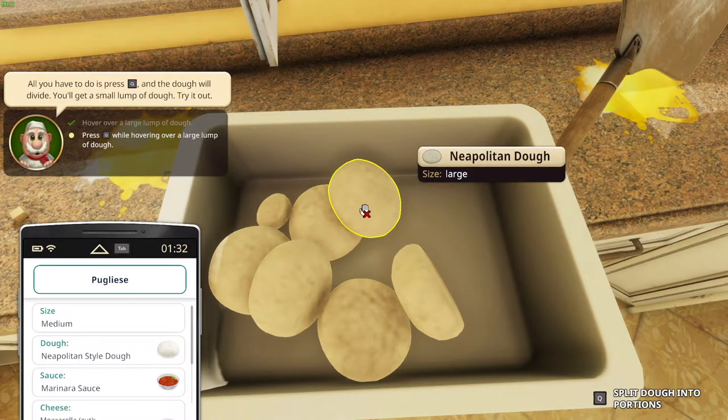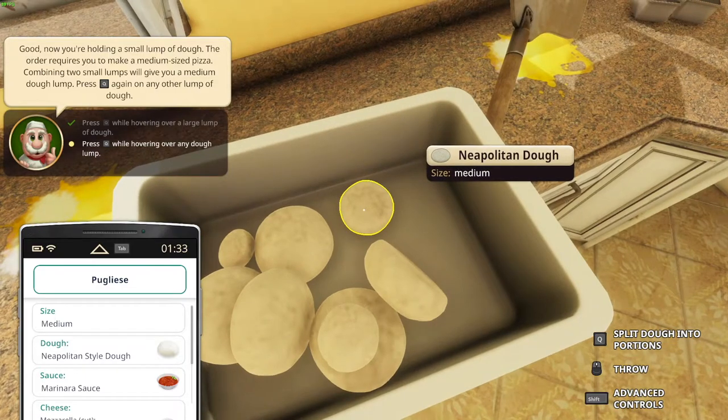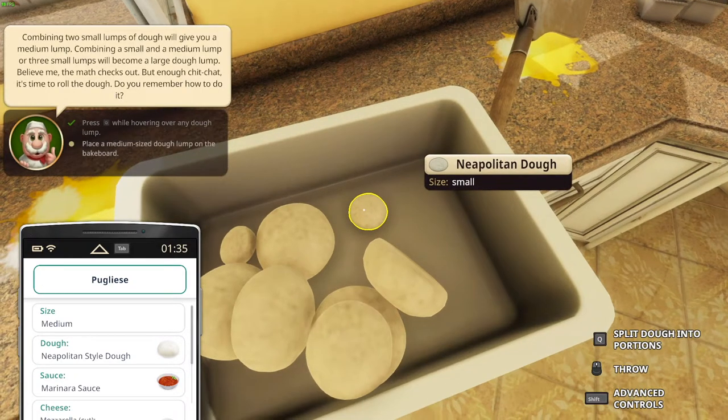All you have to do is press Q and the dough will divide. Oh, that's so cool — we got medium ones now. We can split it even more — that's a small one. Combining two small lumps of dough will give you a medium lump. Combining a small lump and a medium lump, or three lumps, will become a large dough lump. Believe me, the math checks out. But enough chit chat — it's time to roll out the dough.